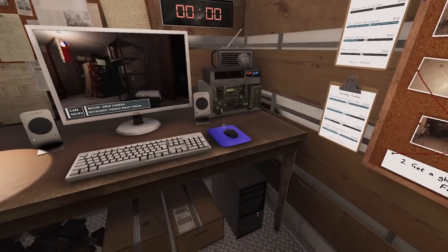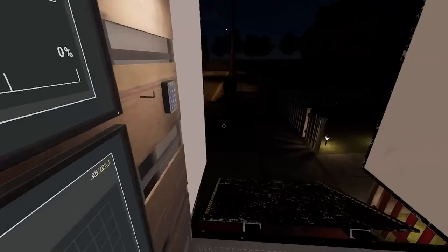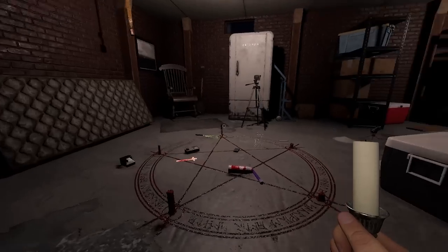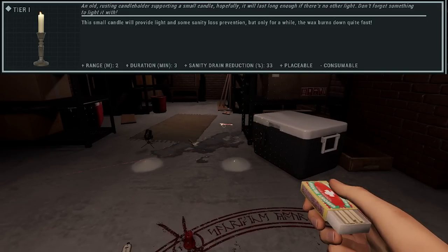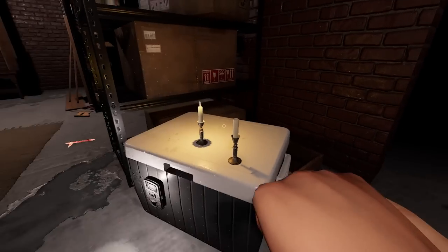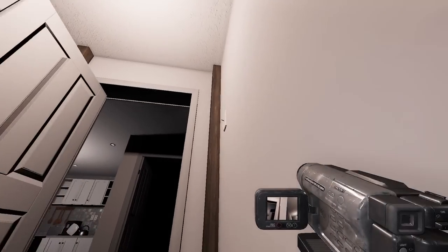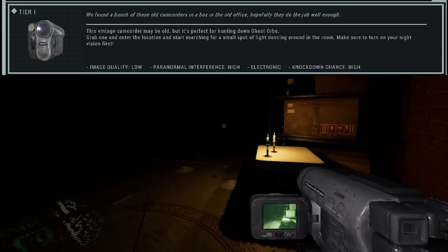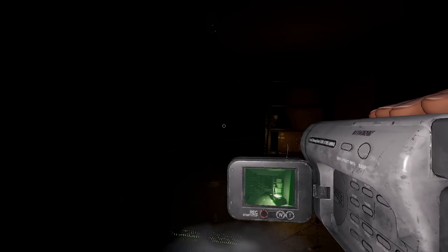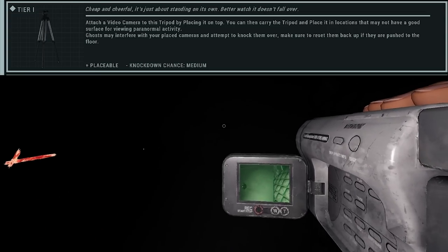Here's what the tier one video camera looks like - not great quality. To light a candle, have it in your inventory with a match, right click to light it; or if the candle is placed, grab a lighter or match, light it, then hit F on the candle. Here's the tier one camera on the tripod - it's harder to see the display that way, so for checking orbs in person I recommend just holding the video camera. Tier one tripods don't prevent the ghost from knocking over your camera.